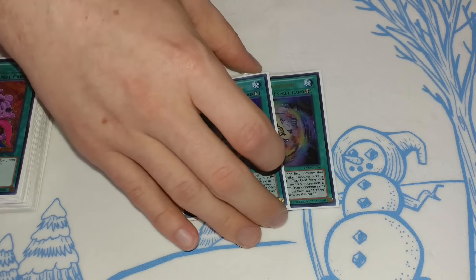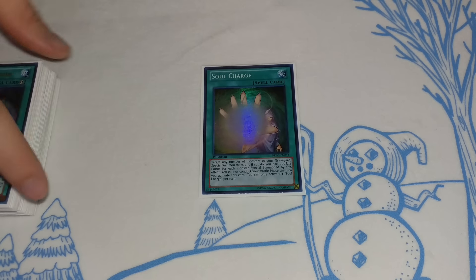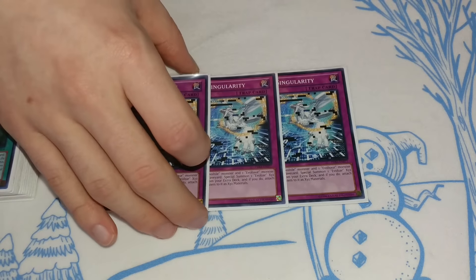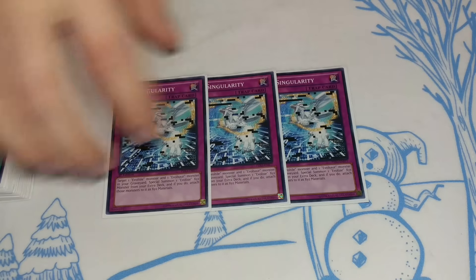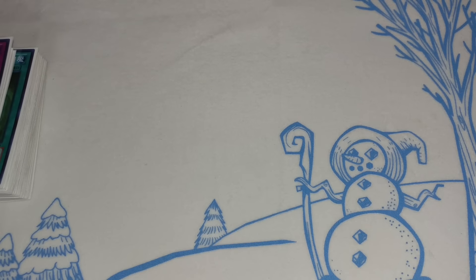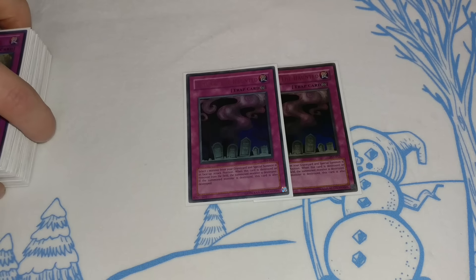We're also playing two Artifact Ignition — three is a bit too much but it's still important. Just one Soul Charge: if you open the True King and Soul Charge with any two Evols, that's like the best hand you could possibly open, especially if you also have an Artifact Sanctum. Soul Charge is pretty sacky though. We're playing three Evo Singularity — it's kind of slow and the whole deck is, but with the True King this card is a lot faster and more consistent, so no problem playing three. Obviously three Artifact Sanctum as well. And two Call of the Haunted — no real reason to play three since the Artifacts are basically all you'd be targeting. If Volcano triggered off of Call of the Haunted I'd probably play three, but it doesn't, so we're playing two.